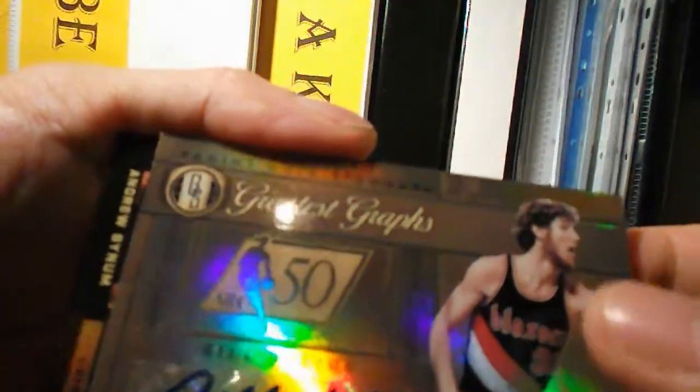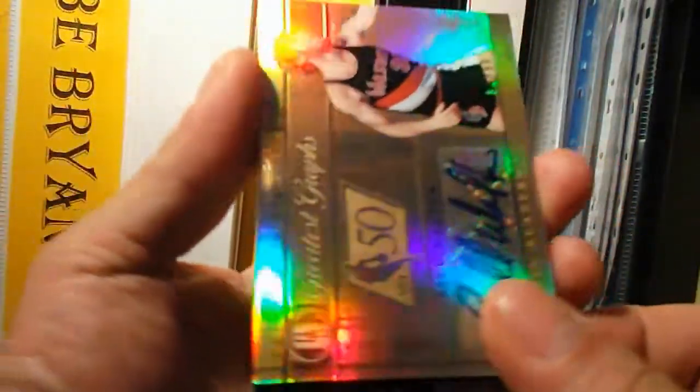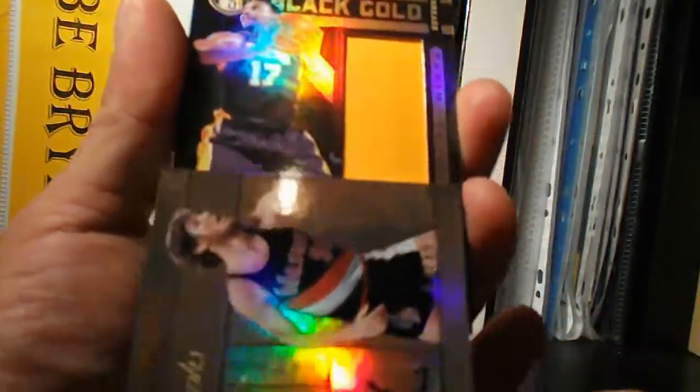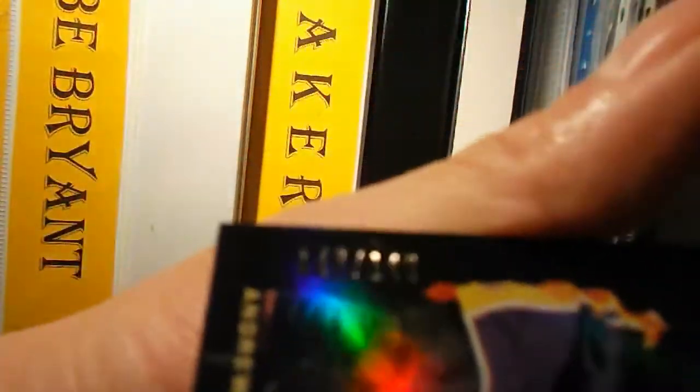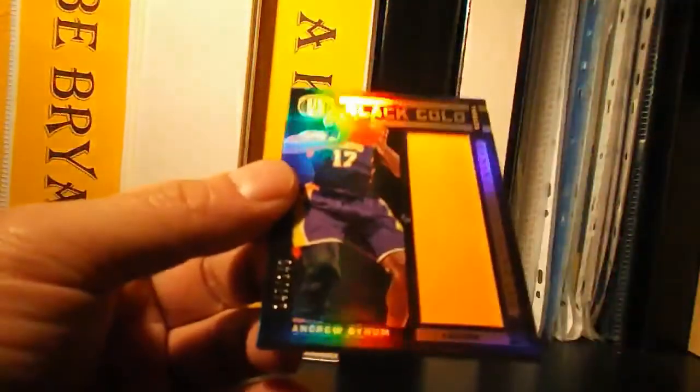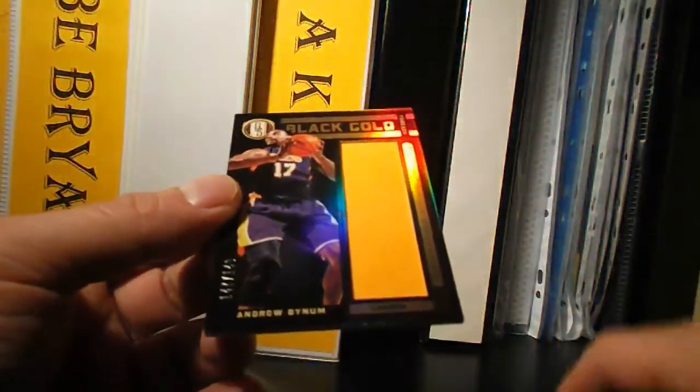I think this is the last card. Who's the player, Jamie? Andrew Bynum. It's Andrew Bynum, and it's a jersey card, number 147 of 149. Alright, that's a nice solid box actually.